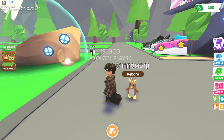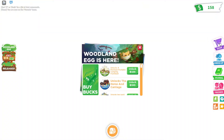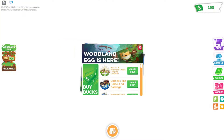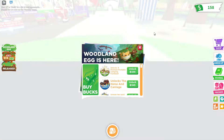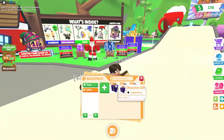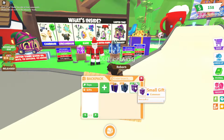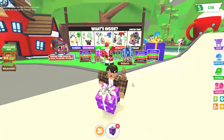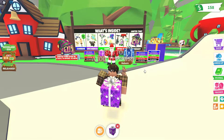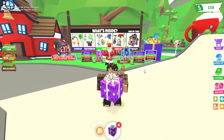Hi guys, welcome back to my channel, it's me Alex. The brand new Adopt Me update is out — we got the brand new gift rotation. We got the horse and carriage for 550 Robux and some other stuff. We have a total of 45 gifts: 15 small, 15 big, and 15 massive. We're gonna open them all, so let's go ahead and open our first one.